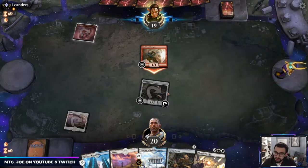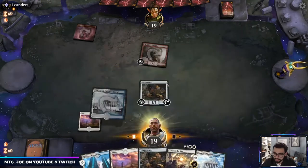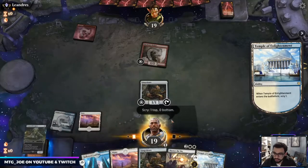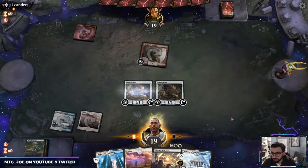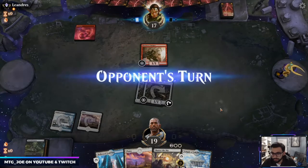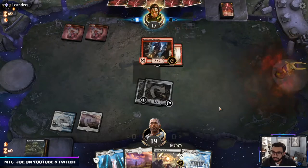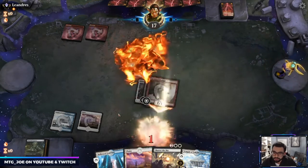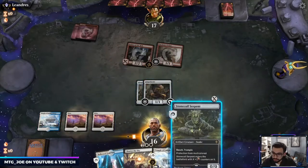Funnily enough, Tin Street Dodger can block us. Stone Coil is actually not bad here because I can do it for three and then it becomes a pretty good blocker. Oh, that's very bad — oh, they didn't have enough cards so they don't get to take that.